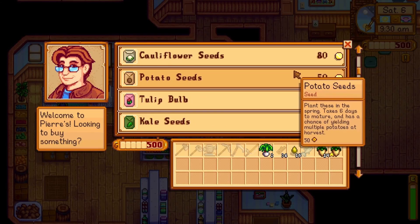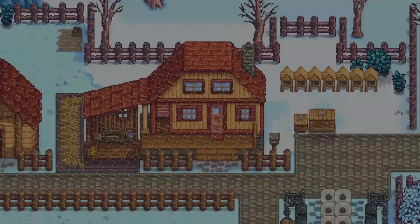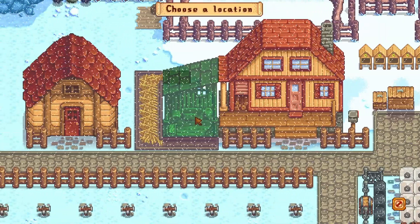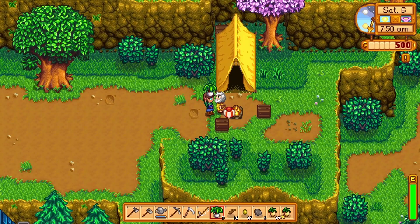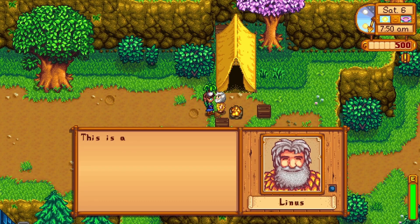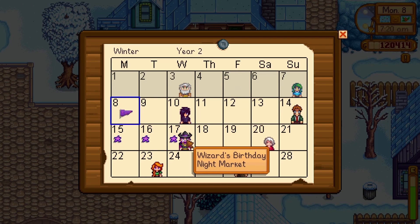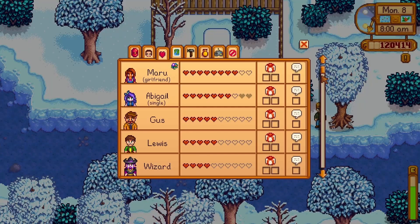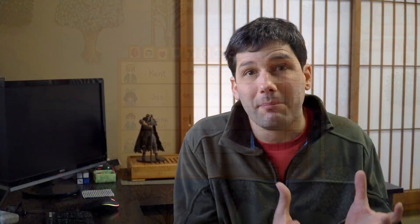For example, take Stardew Valley. There's the whole concept of managing your farm economy — growing crops, selling them, earning gold to upgrade your buildings. And there's also a separate relationship management system, where NPCs have favor toward you and you give them gifts, manage their anniversaries, so they come to like you and you can start a relationship. These systems are really simple, but they're quite unique, original, and very well balanced, making the game very enjoyable.